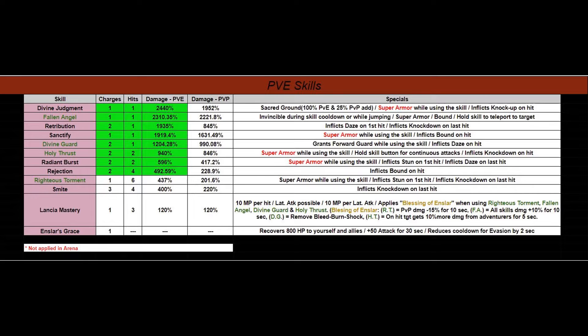The one that impresses me most — and I'll be talking about it a lot — is Righteous Torment. If you take 6 hits times 437%, that's right up there with the highest one, Defying Judgment. So if all 6 hits land on a creature, you're doing great damage. She is really a powerhouse, and I just don't see many people playing her. They probably don't know that lance is not a toy — it is meant to hurt. For all the creatures out there in the world, I hate to be them.